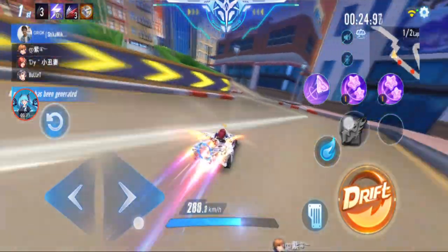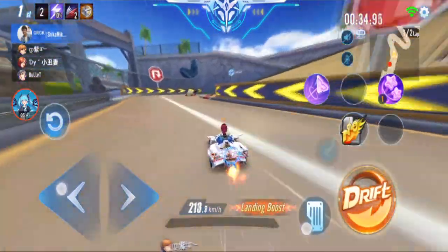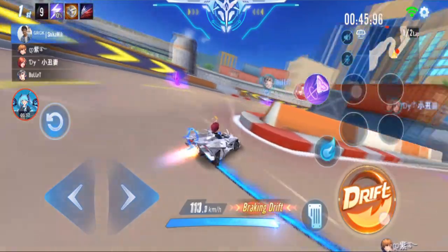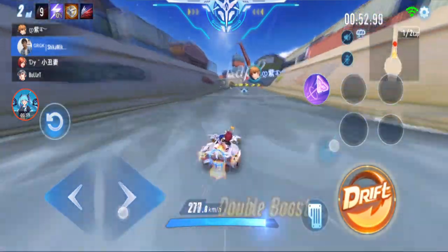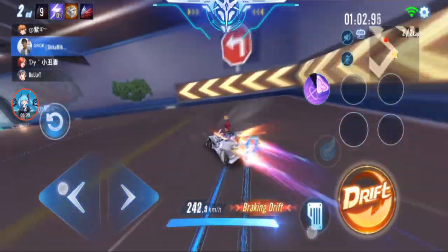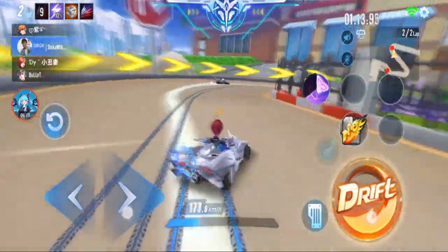It's only for 10 seconds. I can use power-ups: one is star boost and one is acceleration zone. The other guy got the next ship. If you're not first, you can use a pull mechanic to pull yourself to whoever's in front. If you didn't get the ship, the other guy will get it.